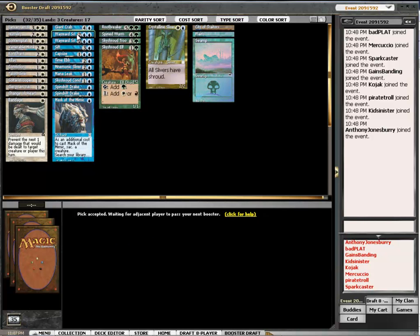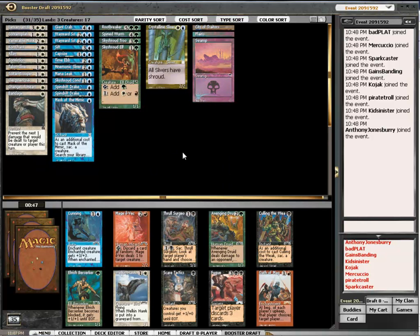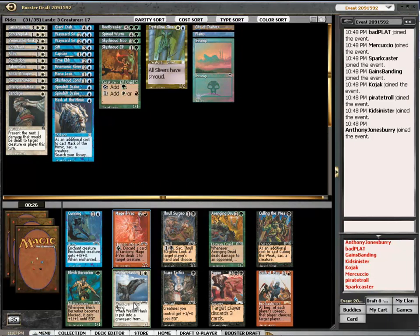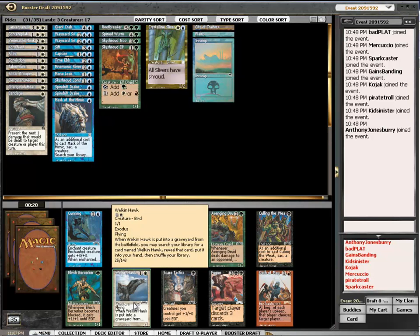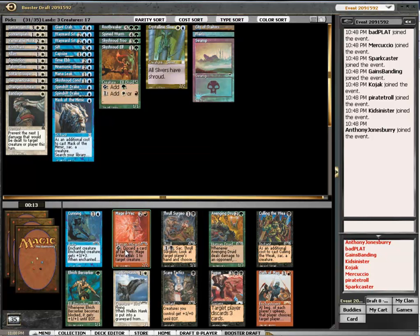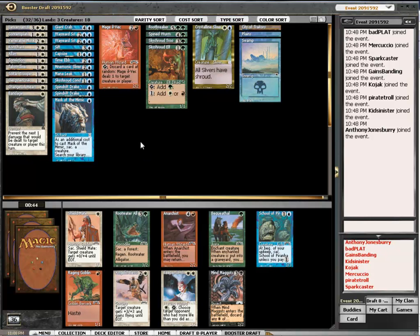Now that I've got this — wait, what souls? I might just cut. I don't think I'll be playing Humility, and I'm most likely not going to be playing these green cards as well. Mage or Welkin Hawk — I'm going to take the Hawk. This just shoots too many aerial creatures. The other blessing is okay, I'm going to take it — though it's too expensive of an upkeep.